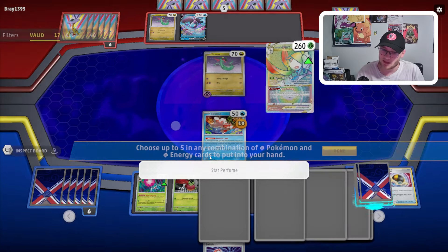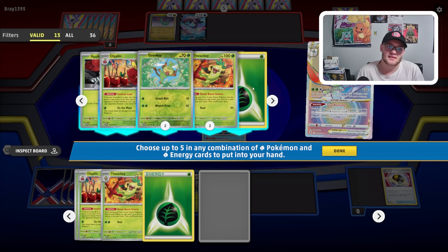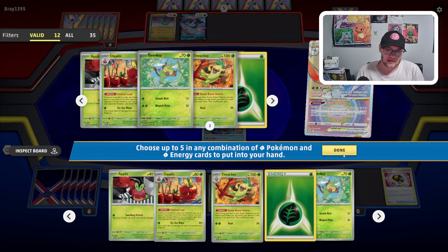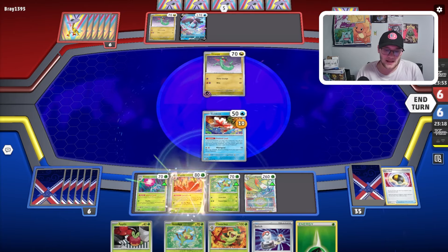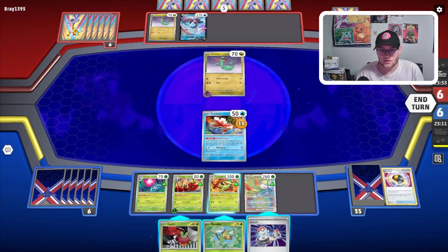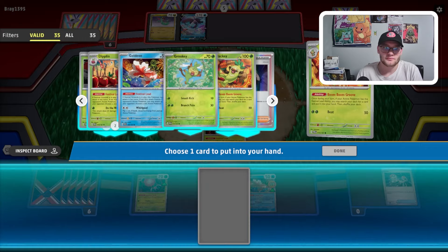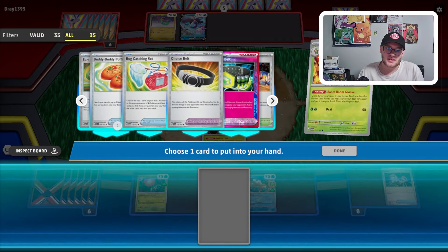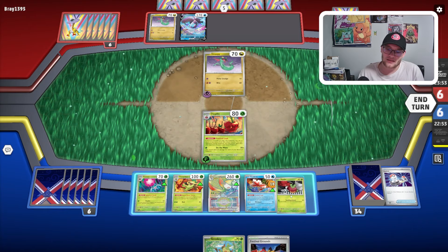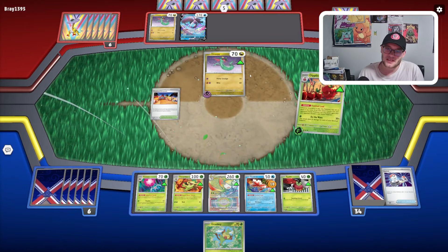Here we'll go Star Perfume. With that we're going to grab Applin, Diplin, Thwacky, Grass energy, and Grookey — that seems okay. Then we're going to go Diplin, Thwacky, attach this Grass energy. We could go Switch, Switch. Boom Boom Groove for Festival Grounds. There's the Festival Grounds — we can bench. I'm thinking we might get knocked out next turn, so I'm actually going to bench another Applin there. We're going to bench that Festival Grounds and we're going to do the wave for the first time, knocking out this Dreepy.